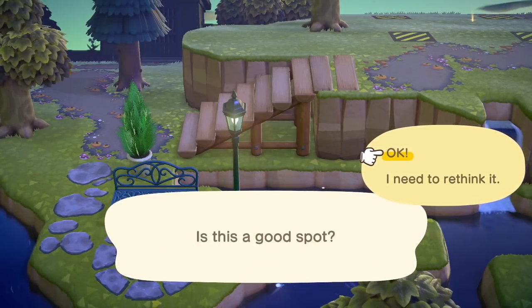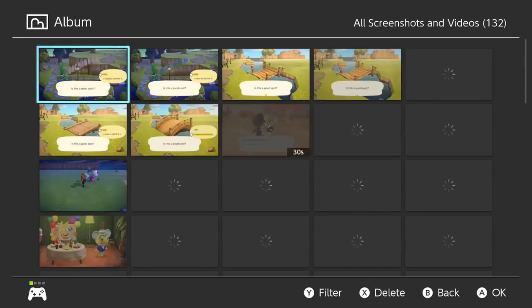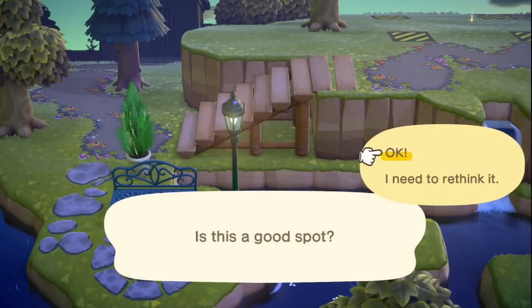These are pretty much the two staircases I've been using exclusively on the island — the log staircase and the natural ramp. It depends on the area. In this area the natural ramp might look better, but you never know. That actually doesn't look too bad. Let's capture it, go to the album, and take a look. Here's the log staircase, and here's the natural ramp.